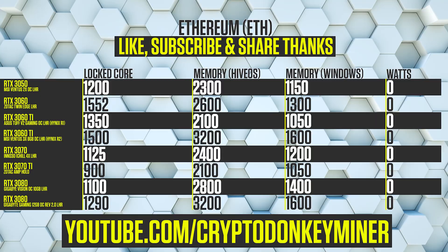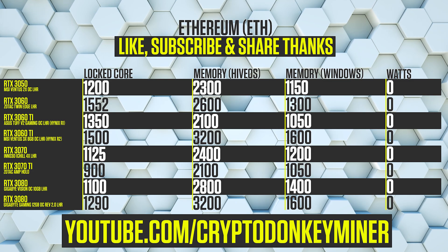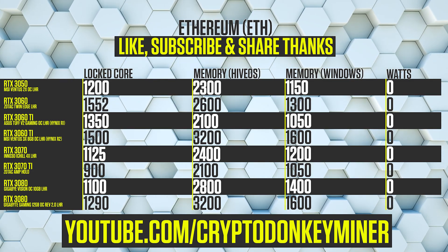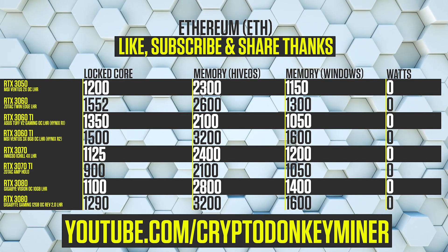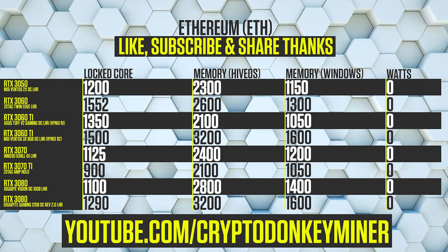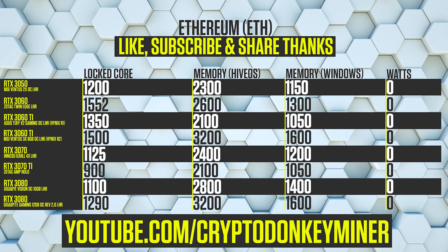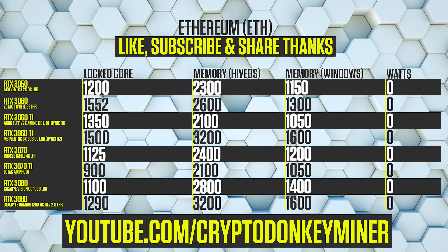Ethereum overclock settings. Here you can see the Ethereum overclock settings for the RTX 3050, RTX 3060, RTX 3060 Ti Hynix Revision 1, RTX 3060 Ti, RTX 3070 Ti, RTX 3080 10GB and RTX 3080 12GB.